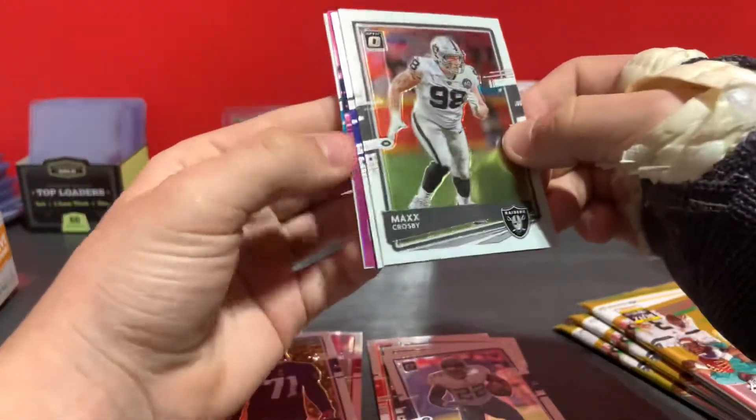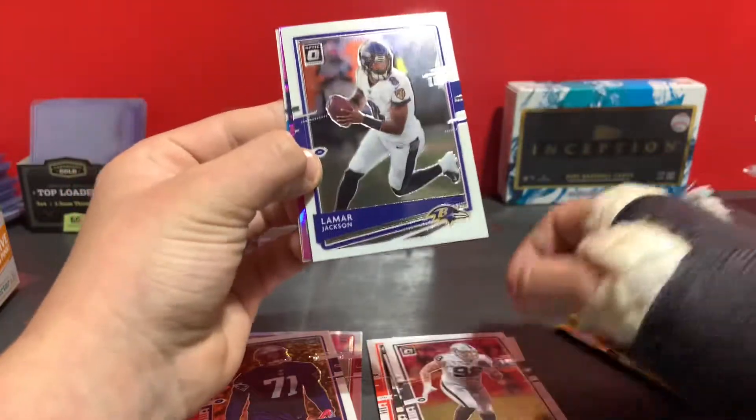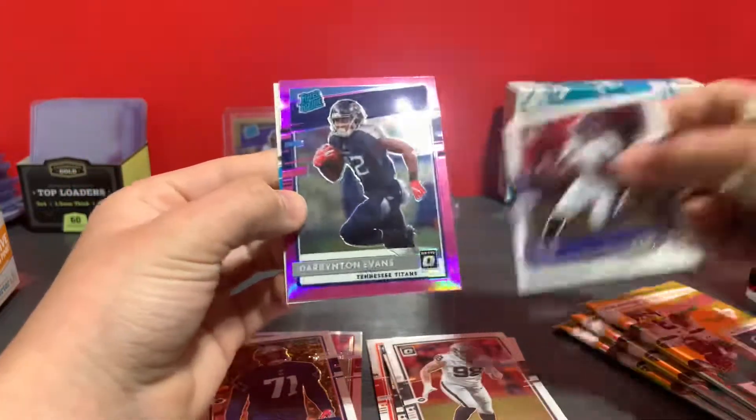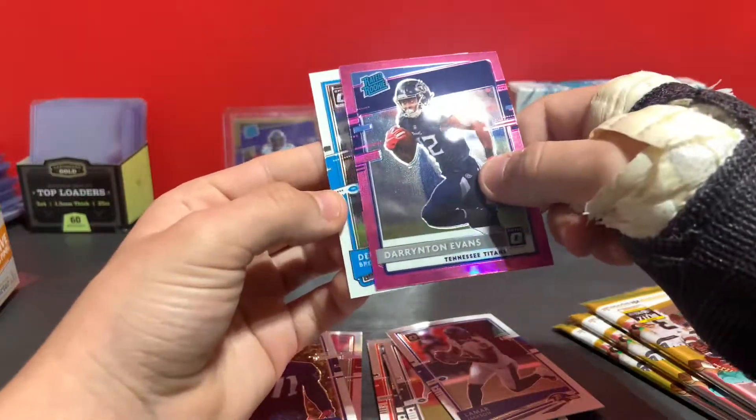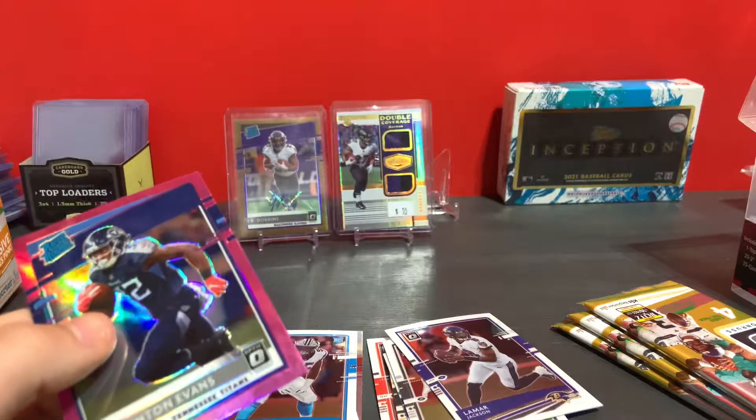Now we got Max Crosby, we got another pink here — Lamar Jackson. Darrington Evans raider rookie pink and Derrick Brown rookie.